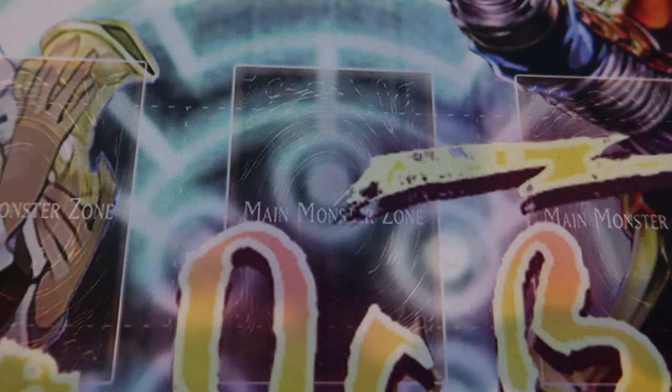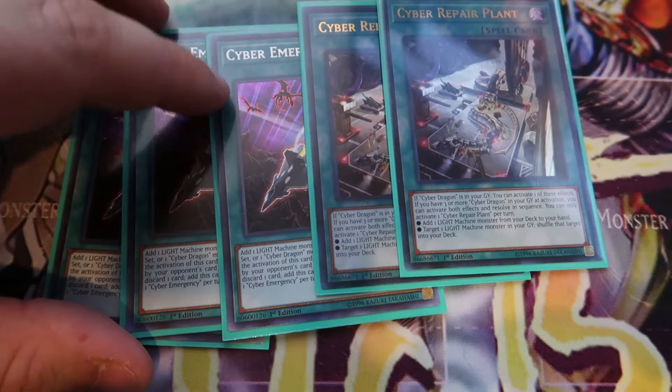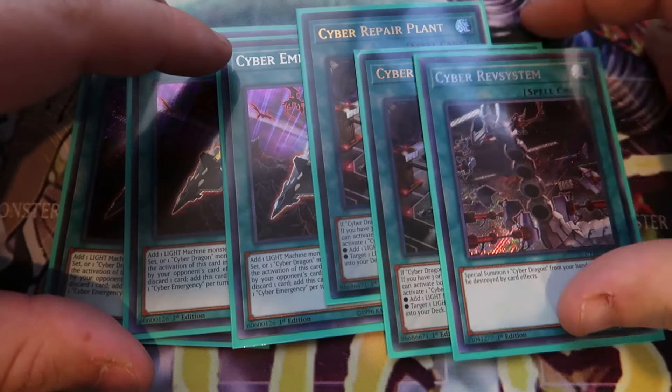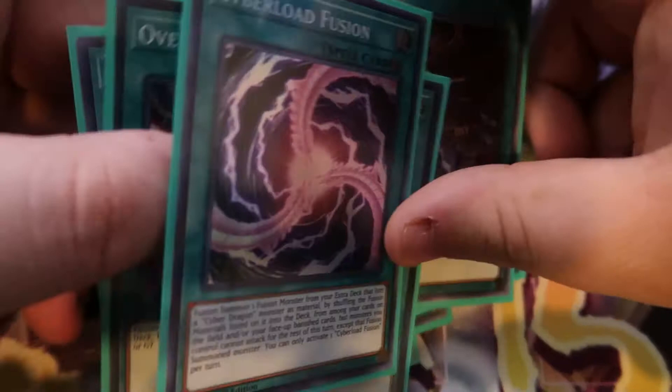Moving on to our Cyber Spells, playing three Cyber Emergency because searching cards is always a good thing. Two Repair Plants, one Rev System — because Noxter kind of acts as a Monster Reborn, but then you could use Rev System to Reborn Noxter and then Reborn another card, which is super good. And for our Fusions, we're playing two Overload Fusions and one Cyber Load Fusion to help make some of our monsters.